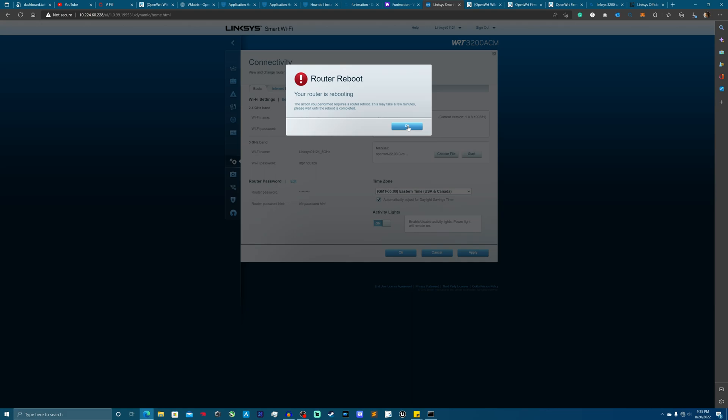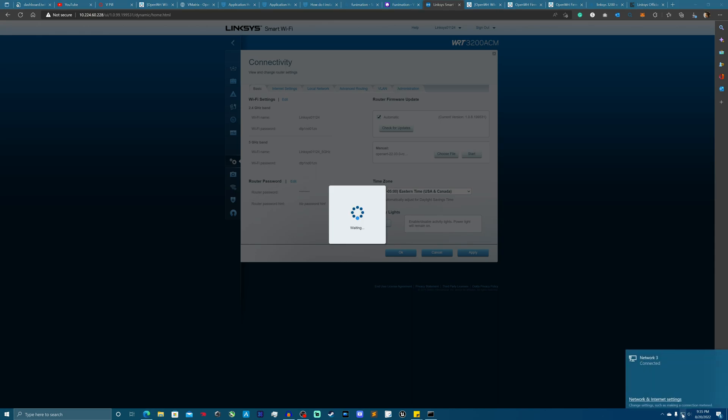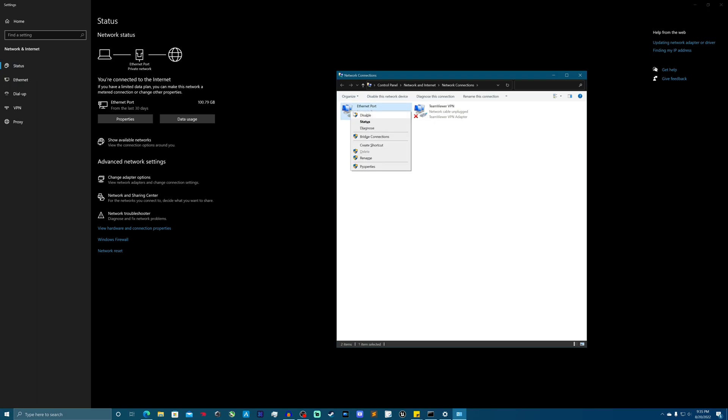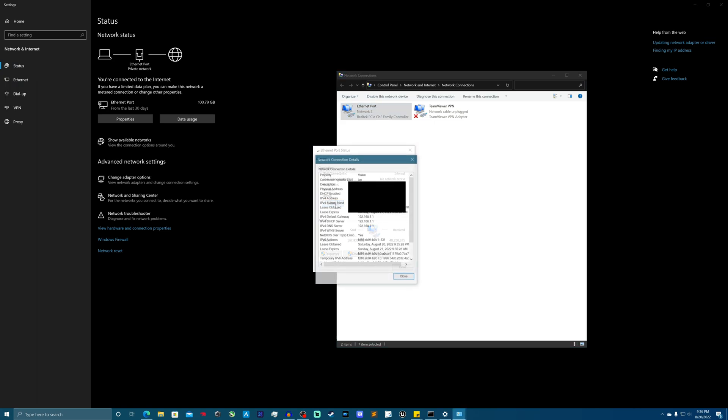Sometimes you can run into issues if you try to restore settings from a newer version of OpenWrt onto an older version — not saying it won't work, but you're more prone to issues that way versus using settings from an older version into a newer one. A lot of people recommend just redoing everything from scratch, which for most people just means your router name and Wi-Fi passwords. The router is back up now, so let me check the IP address.